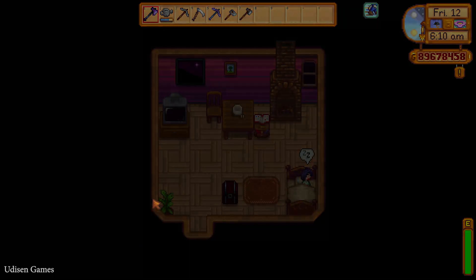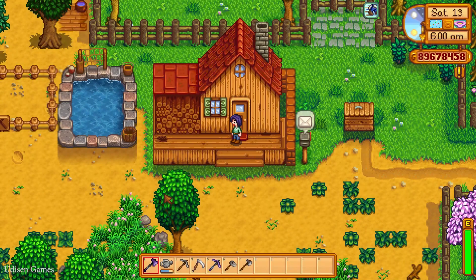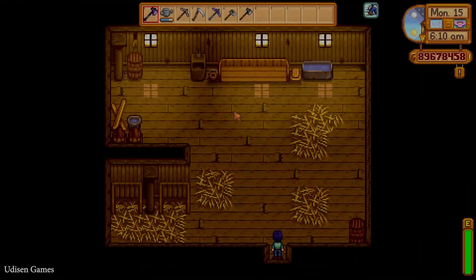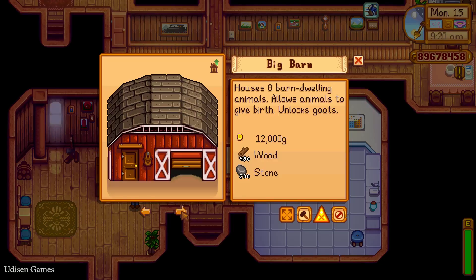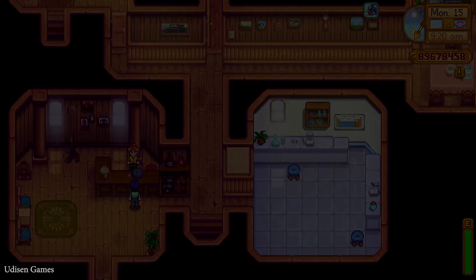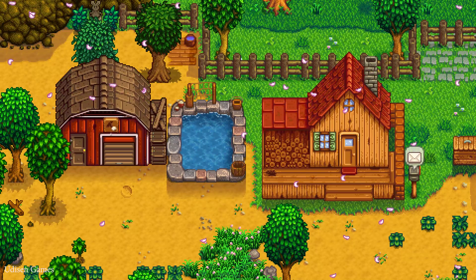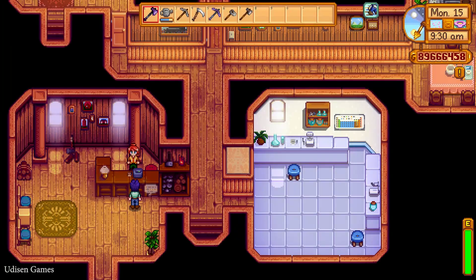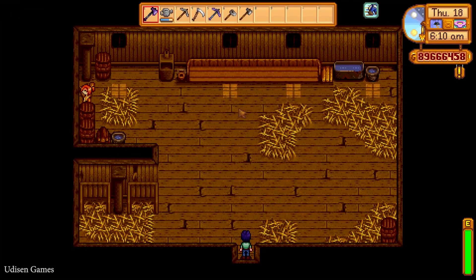The carpenter begins to build — the procedure again. Before long we'll see this barn. If you see the barn, it is working. Go back to the carpenter. Now return to the carpenter and you'll find a new option: Big Barn. Upgrade this. Simply build, then select the barn to upgrade. As you can see, everything worked perfectly. Now it is the Big Barn — double check. Yes, it finally worked.